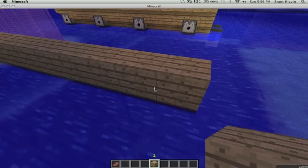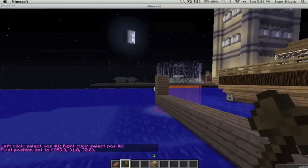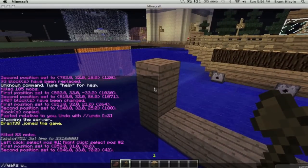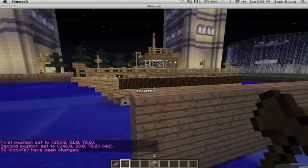Basically, inside those dispensers — as you can see on his screen — we have fire charges. If you don't know what those are, these are things that shoot fire.